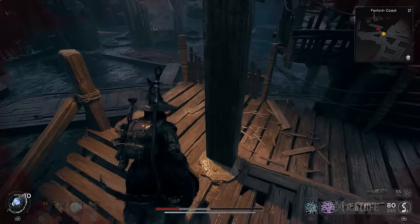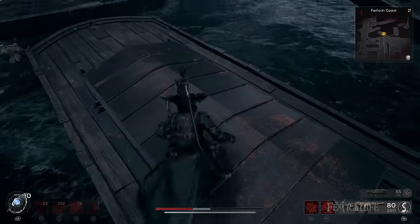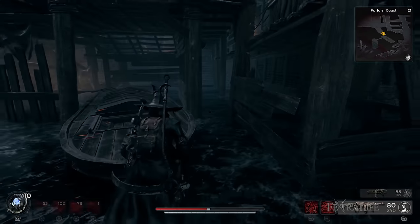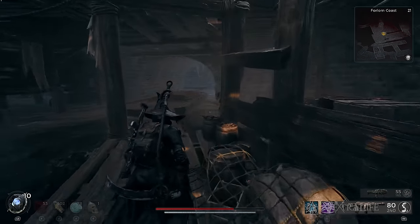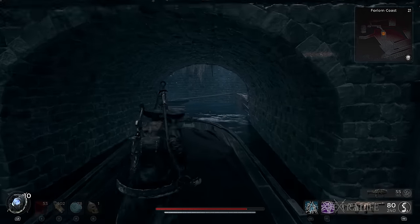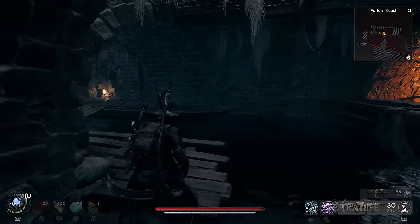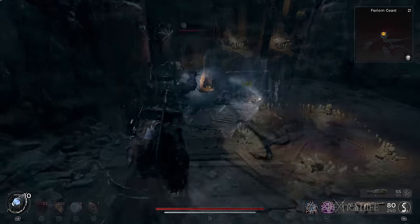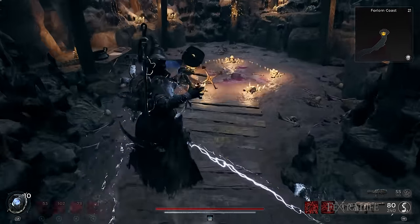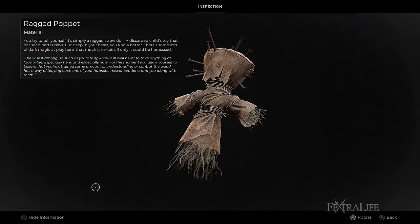To get the Ritualist archetype, you need to progress in the new DLC area. When reaching the central area that looks like an inner slum, you will notice a series of lined-up boats you can use to reach certain places. One of these boats will lead you to a hidden tunnel or underground section where a cave is located. Head inside the cave and you'll notice a witch in the middle of the room — take her out, pick up the Ragged Poppet on the ground, and bring it to Wallace to unlock the Ritualist Archetype.